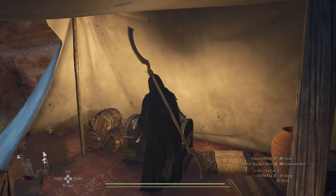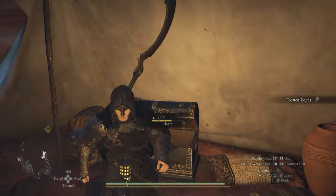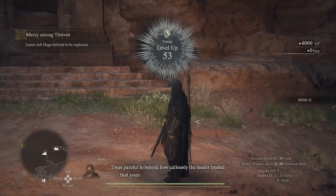There's going to be this tent with a chest. Open it and you will find the Frosted Edges. And that completes this quest.